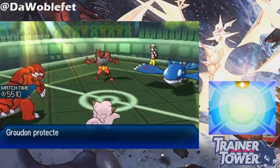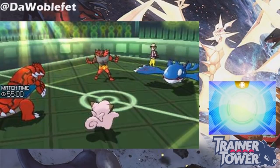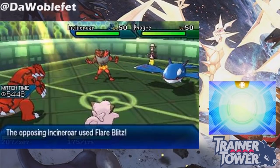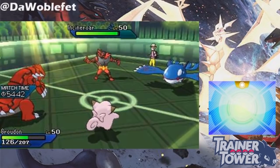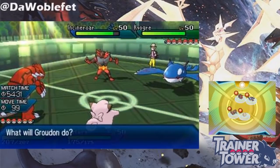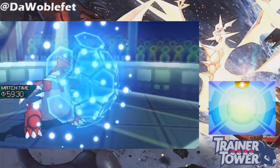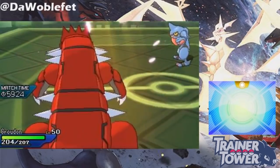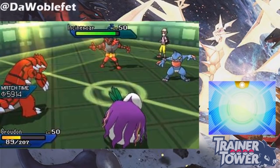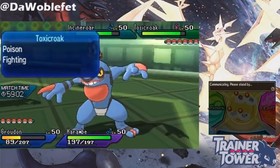Similarly, suppose I attempted to get a double Protect with my Groudon, but I failed to successfully pull it off. On the following turn, Groudon will have a guaranteed Protect available to it, as its last attempted Protect wasn't successful. Notably, if a Pokemon uses Feint and breaks another Pokemon's Protect, the next turn's Protect will also be a guaranteed Protect. For example, suppose Toxicroak goes for a Feint into my Groudon as Groudon uses Protect. Because Protect was broken on this turn by Feint, Groudon will have a guaranteed Protect available to it on the following turn.